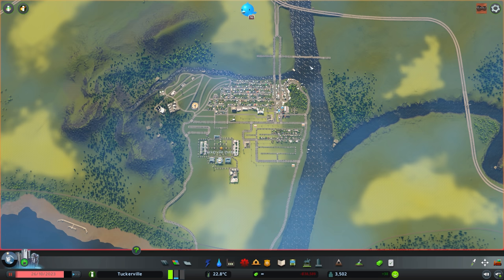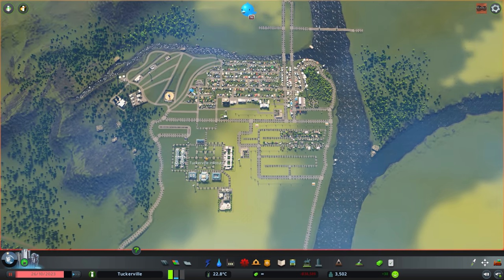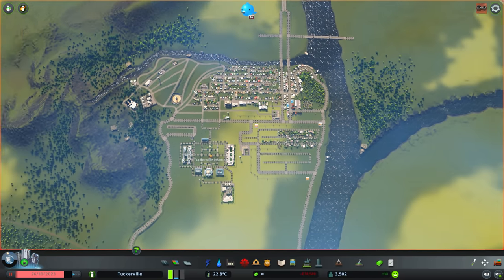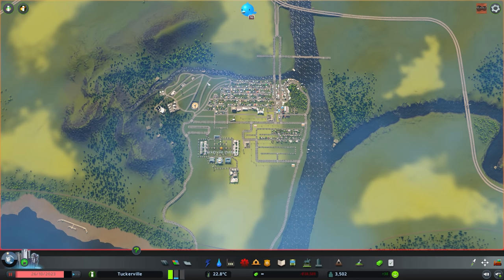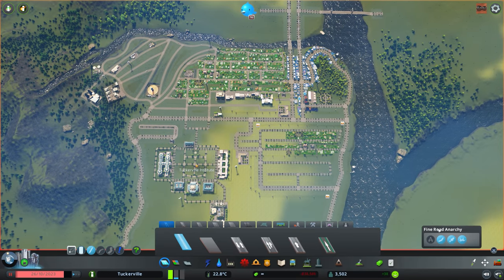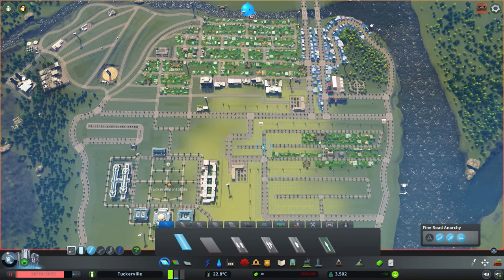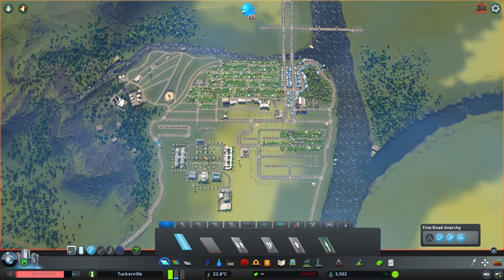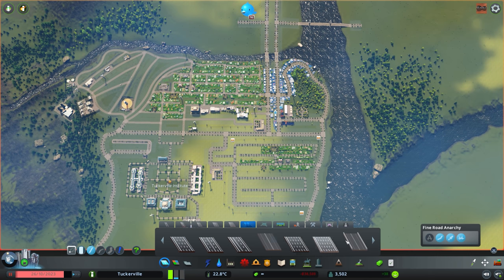I've also found that adding storage warehouses is a good thing since they can store the goods produced inside. So today we're making some warehouses along with freeway systems, so that as we continue to grow our city we can do so in a way that gives it longevity. I'm glad I'm doing this now because waiting would make it a mess once the whole map is filled.